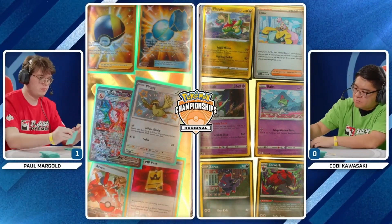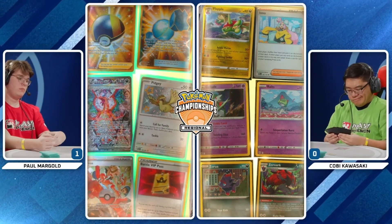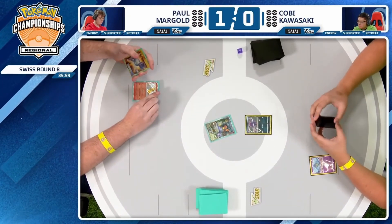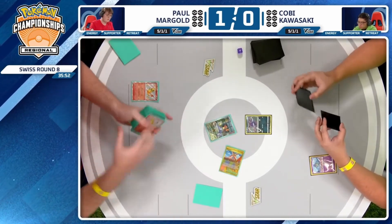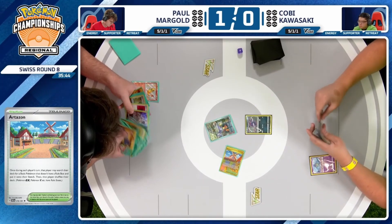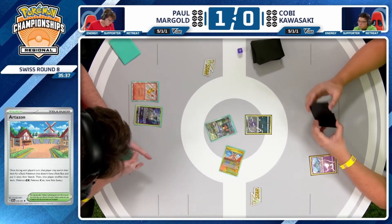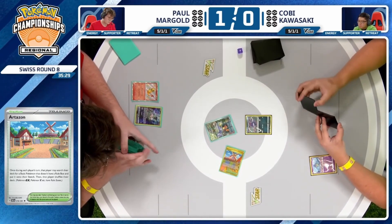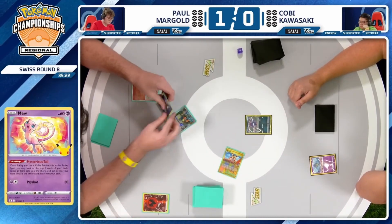Prize cards going out for Paul — nothing too bad, a couple Pokémon and a Rare Candy. Prizing Rare Candy can be extremely annoying with Charizard, but if there's a time to prize one, it's against a slower deck like Kobe's. Just benching Ralts and passing the turn over to Paul, who's going second. You need to have a better start than that for sure. Honestly, I'm surprised to see Kobe choosing to go first here — I feel like you'd want to go second in this matchup.